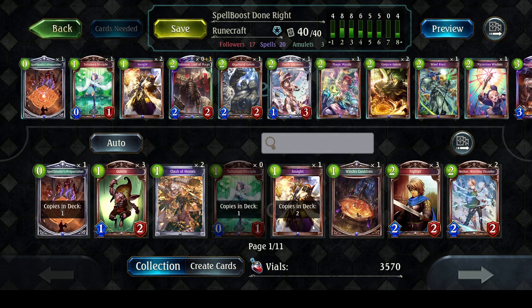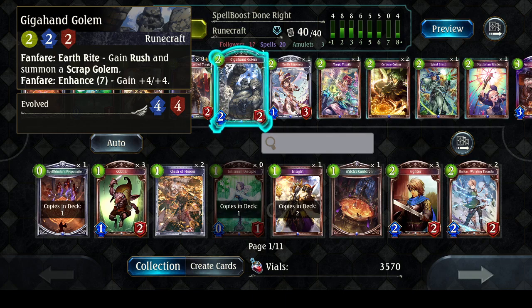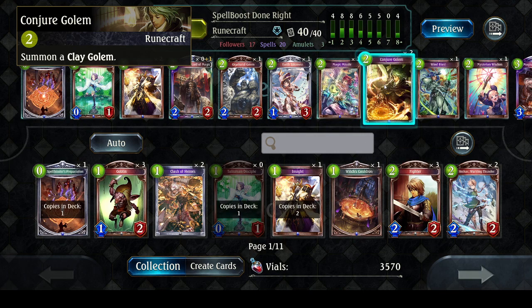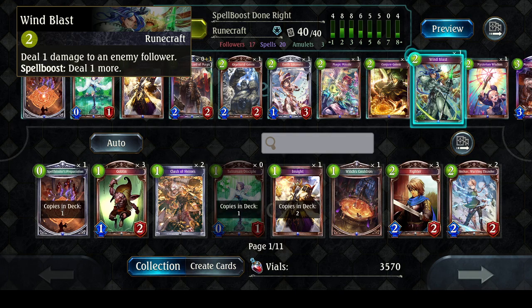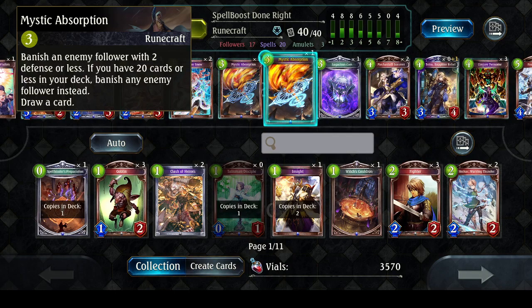Solomon, Lord of Magic: put a Seal of Solomon into your hand and subtract X from its cost, where X equals the number of times this card has been spell-boosted. Then there's the Giga Hand Golem - if I have earth right, gain rush and summon a Scrap Golem. I can also enhance it for seven, giving plus four plus four. Earth Sorceress draws X cards where X equals the number of allied amulets. There's also Magic Missile and Conjure Golem, which summons a clay golem.